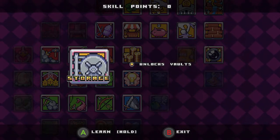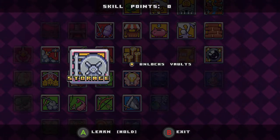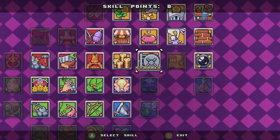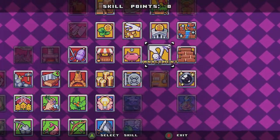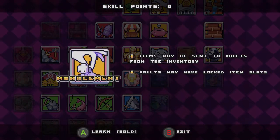This unlocks vaults. Vaults are good for keeping your inventory easier to manage, because if you fill up your backpack you're not going to be able to carry anything. So you want to make a couple of vaults, and then on top of that you want to move up into the right one and go to management.